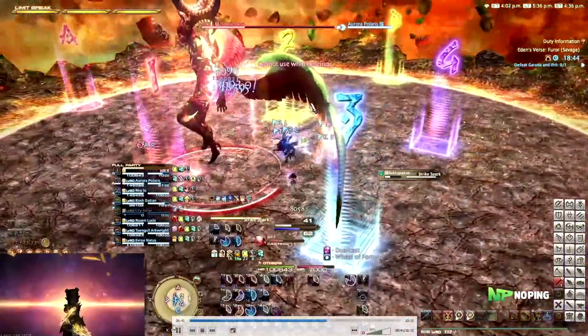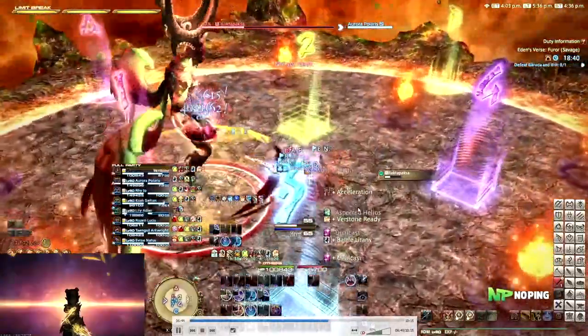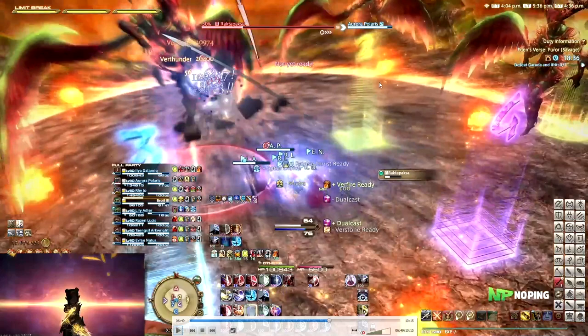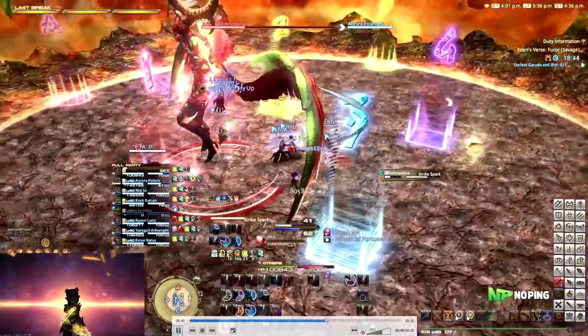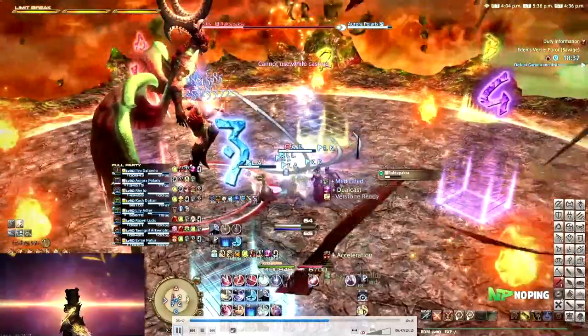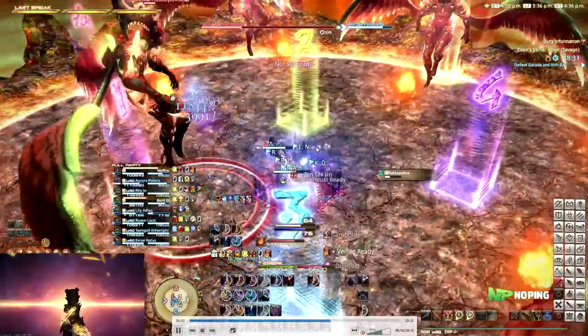Right after this we are going to be going into the second Strike Spark, handled just the same way as in the Ifrit phase. Stack up in the middle for the eruptions, then look for the leftmost Raktapaxa. In this case two is going to be our safe spot because there is no boss on the left. I'll just rewind a little bit so you can see it more clearly - all of them spawn right now, and as you can see there's no boss on the left, so two is going to be our safe spot.